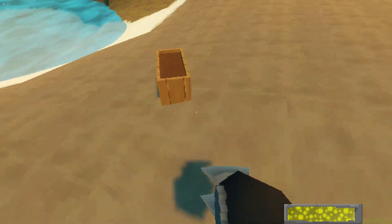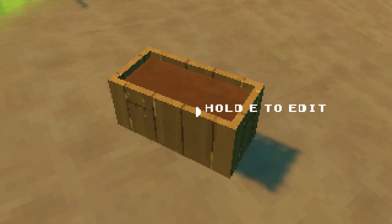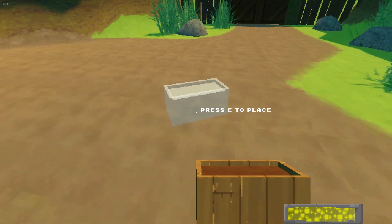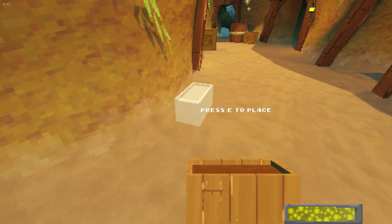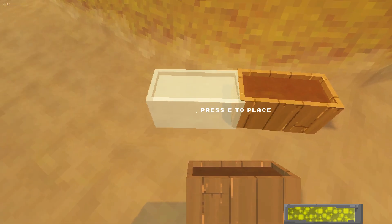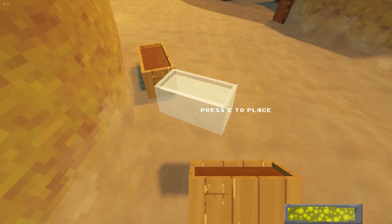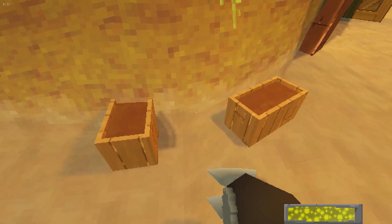I can't do anything with the planter yet — I have nothing to plant — but I can hold E to edit, then pick it up again and put it somewhere else. I can actually place them inside of each other, even though it looks kind of ugly, and I can place them inside of the wall like so.